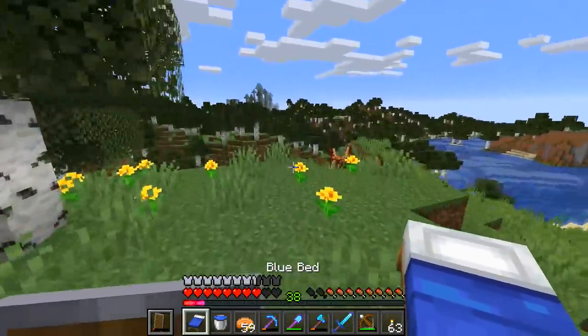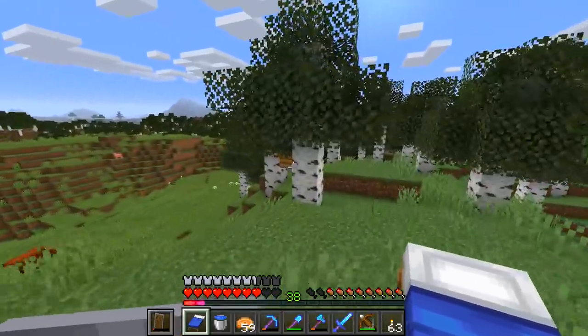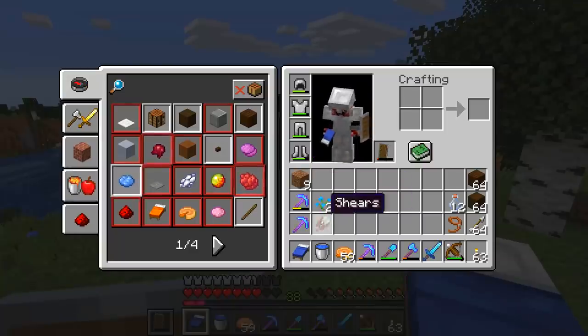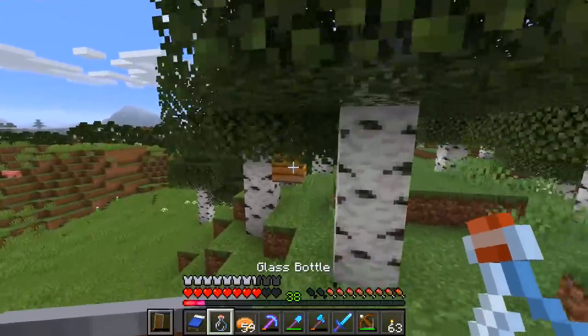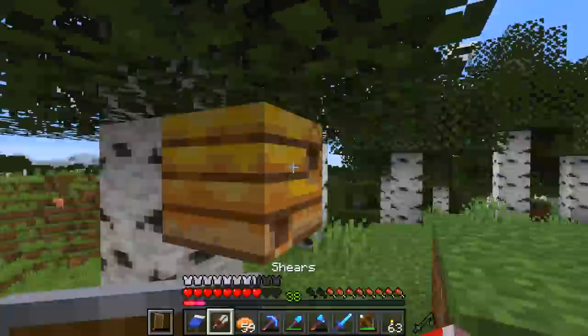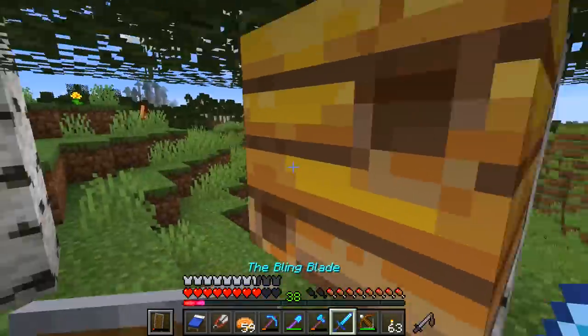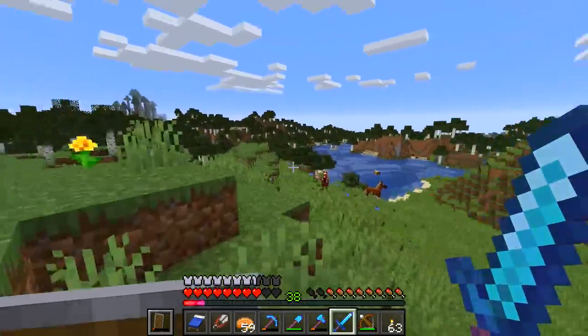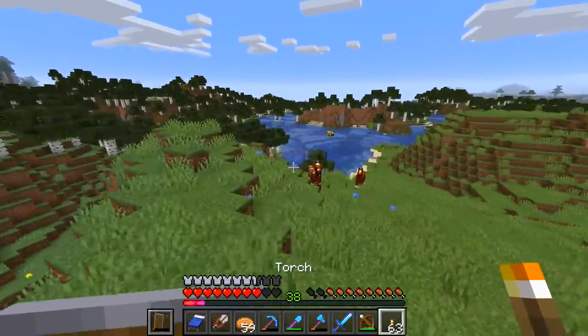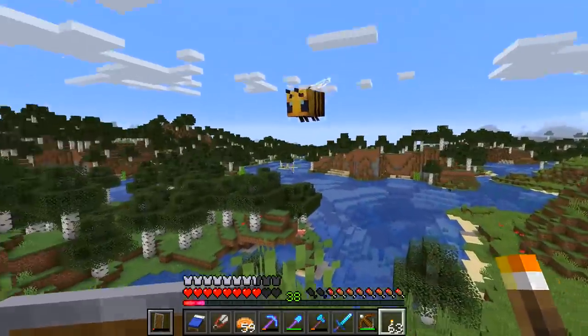Bees use nests and hives to share flower locations with other bees. So they go towards all of these flowers here. They use these flowers to pollinate and then they take the pollen back to the hive. I would imagine then they do their stuff. Can I do something with this? What about if I use shears on it? Use a silk touch tool to get the block with the bees stored inside. So I guess what we've got to do really is sort of observe what these guys do. I like how they're just like flying blocks — that's kind of nice.